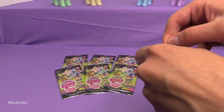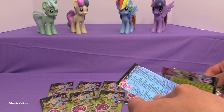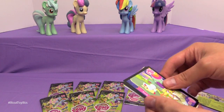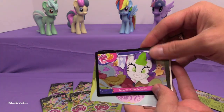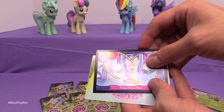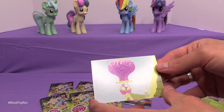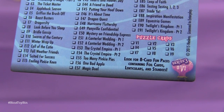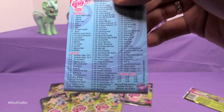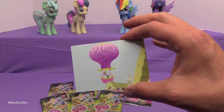Let's go ahead and open the first one. We're hoping to get the whole puzzle set — we have eight packs, and I imagine it's six pieces in a puzzle. We got Family Appreciation Day, Inspiration Manifestation, and Games Ponies Play for our three trading cards, Fluttershy Tattoo, and here's the first puzzle piece — Discord! There's a total of nine puzzle cards, so we won't have a full puzzle no matter what. But we can maybe get close. I got V1, the very first piece of the puzzle.